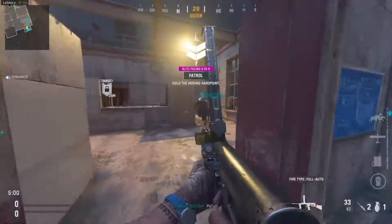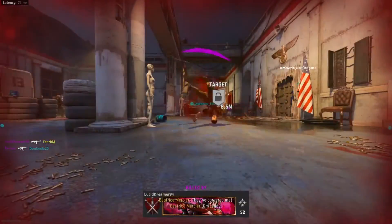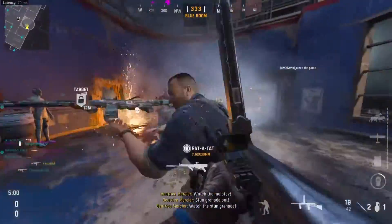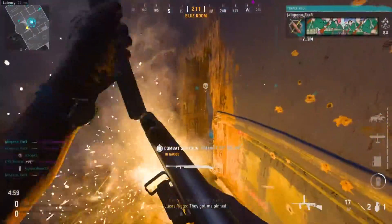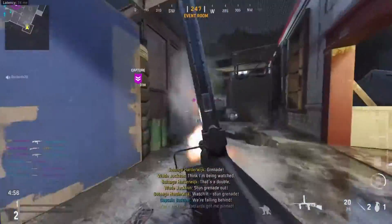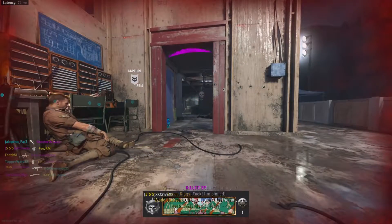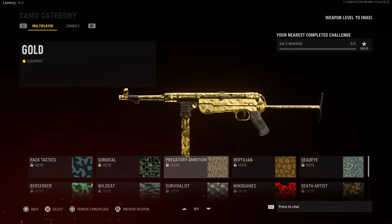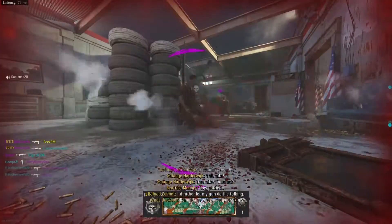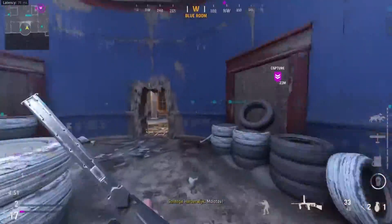Hey everyone, Fez here. Today I'm going to be showing you guys the best ways to get your gold camo on your SMGs so that you can start grinding for your atomic. This video will cover all the best tips and tricks for gold camo on SMGs. There are ten camo challenge types on most guns in this game, except launchers, the shield, and the knife, and you have to level up your gun to unlock all these challenges.